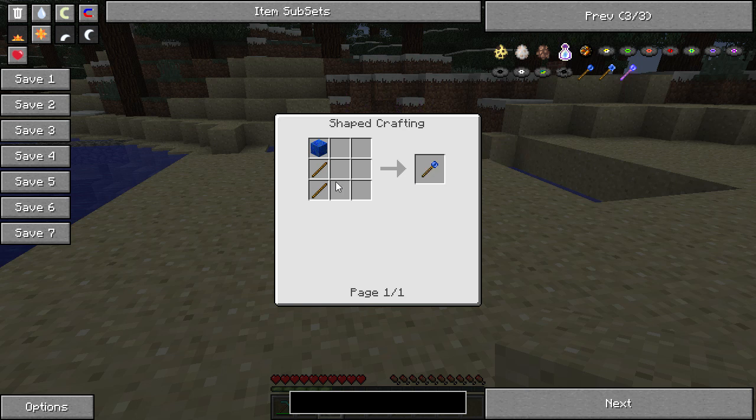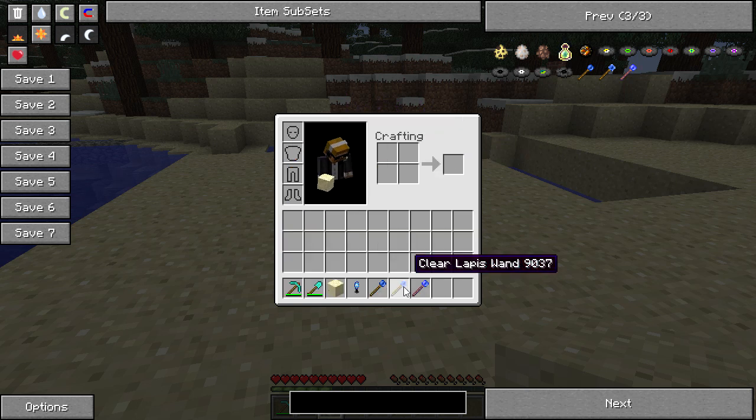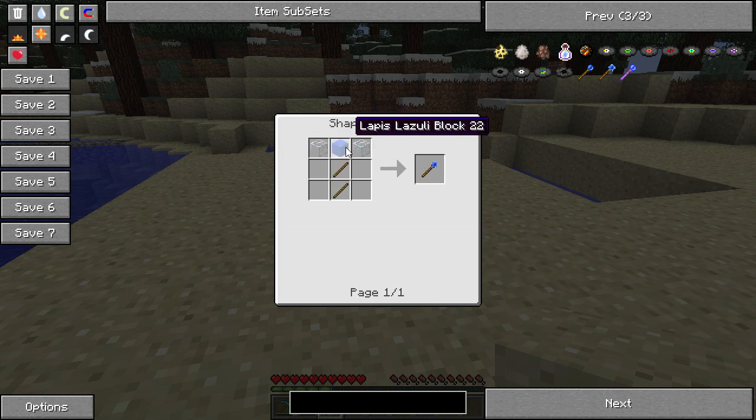For the normal lapis wand, it's just a couple of sticks and a block of lapis. Then you've got the clear lapis wand, which is the same recipe but with a couple of blocks of glass on either side of the lapis block. And then of course you've got the power lapis wand, which is the exact same recipe again, but rather than glass, it's got some redstone on either side of the lapis.